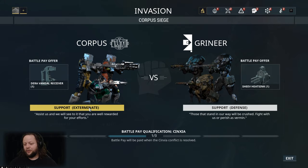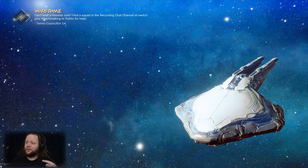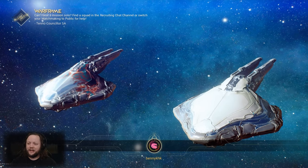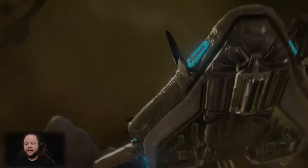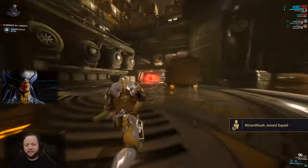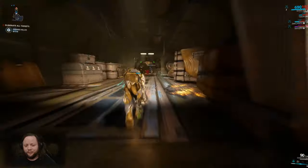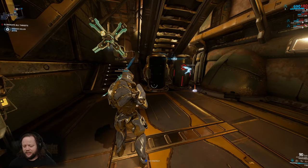If we choose to support the Corpus, we have an Exterminate mission against the Grineer. If we choose to support the Grineer, we have a Defense mission against the Corpus. It's important to note that after you do three of these, you'll qualify for rewards. The other thing that will happen is a hit mark will be put out on you by the other faction — special kill squads will spawn and you can actually get loot from those too. So it's like a double reward system.